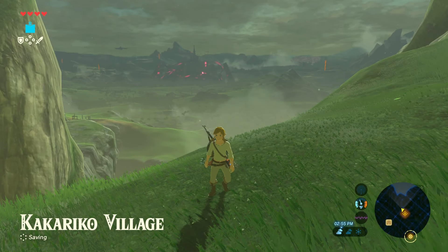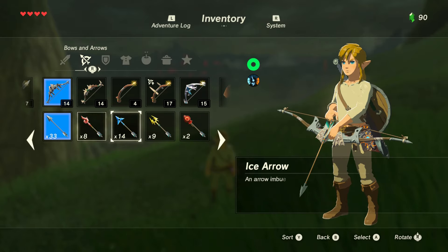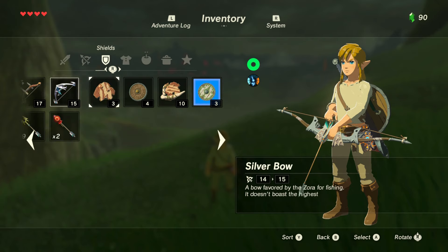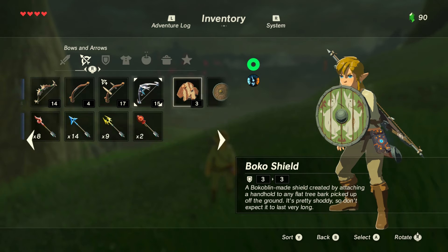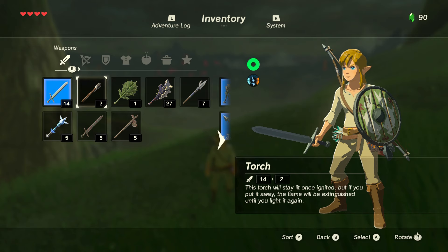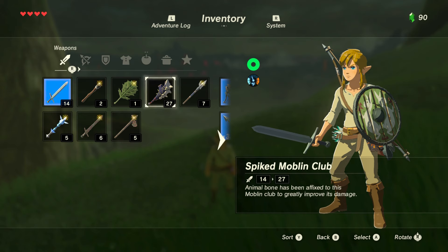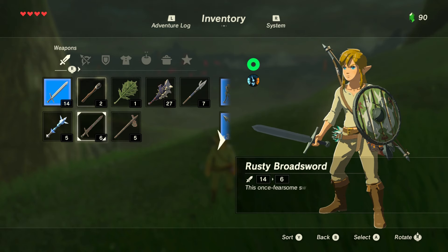So unlike all the other games where it's just 'here's the lame sword, then you get the Master Sword' — you actually pick up weapons from your enemies. Say you kill a Moblin — those are Ganon's big people — they'll drop something. So I got a spiked Moblin club. You're not always using a sword; you may be using a spear, you may be using a club.